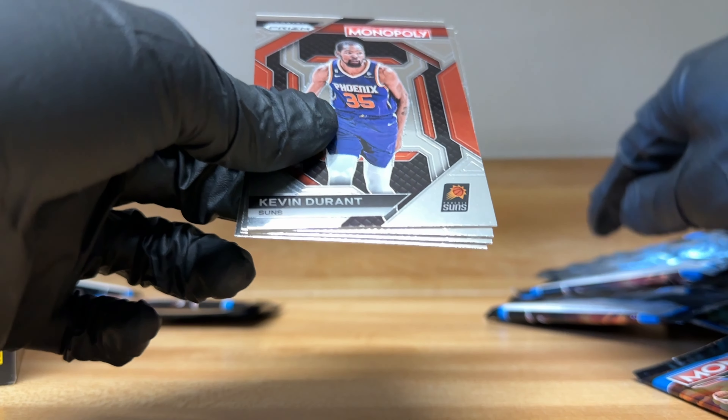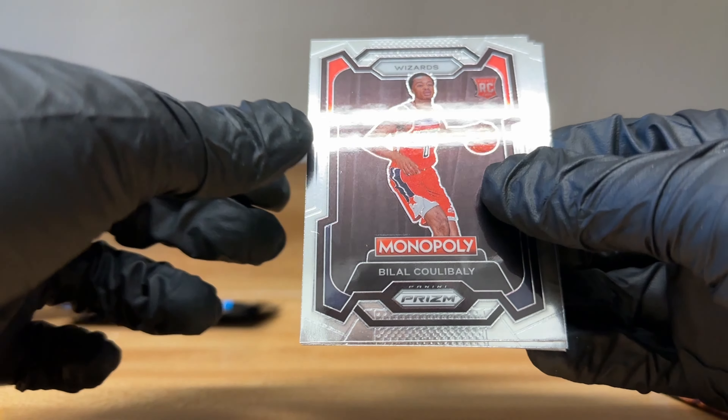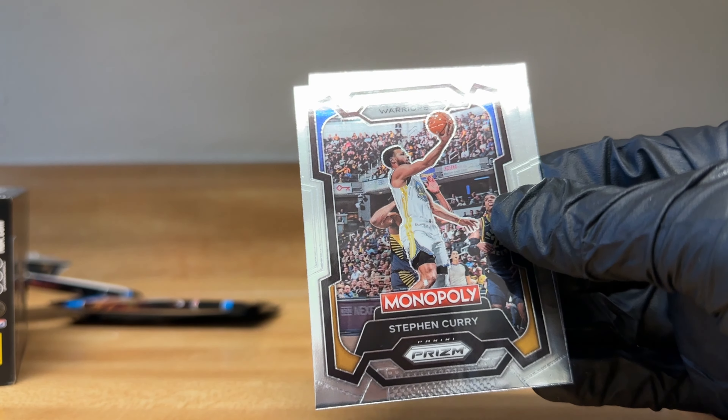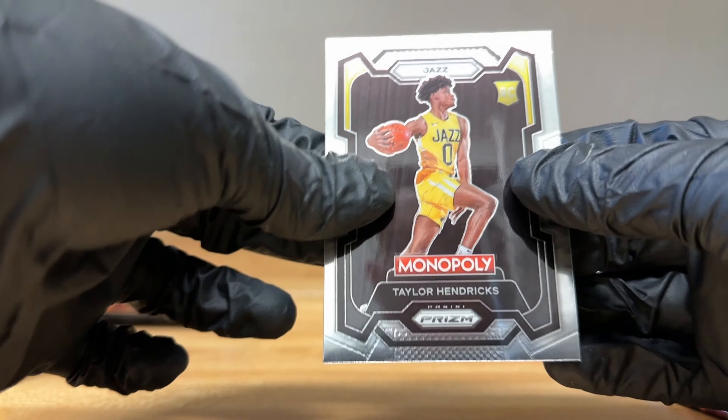Next pack: starting off with a Kevin Durant, Coulee Ball, Stephen Curry, and Taylor Hendricks — rookie card.